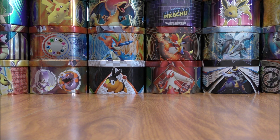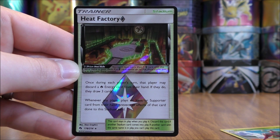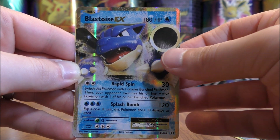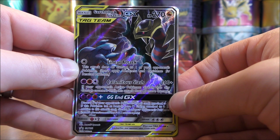I can summarize my pulls now. Solid overall, nothing too spectacular. But I do like adding that Garchomp and Giratina Blackstar promo to my collection. From the four packs, I was able to pull out one Reverse Holo — a Rare in Serena — one Prism Star in Heat Factory, and one regular EX in Blastoise.